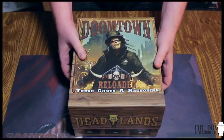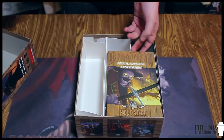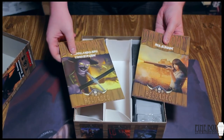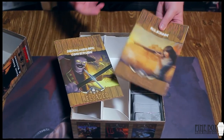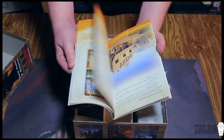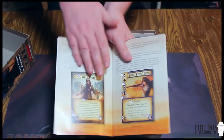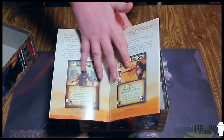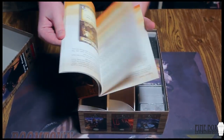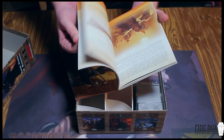When we open it up, the first thing you're going to notice is we have two books: the rulebook and the RPG conversion guide. The rulebook is in full color and it does have helpful diagrams, much like the one we've got online with your card types and things like that.